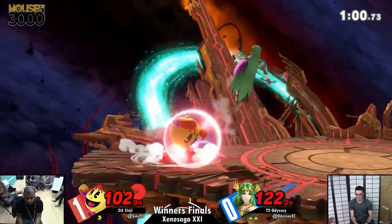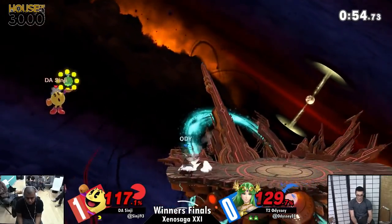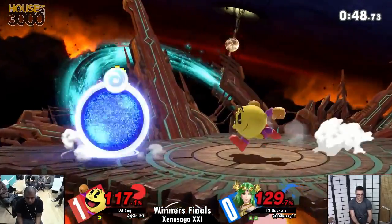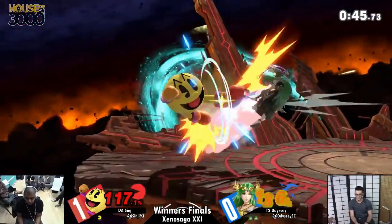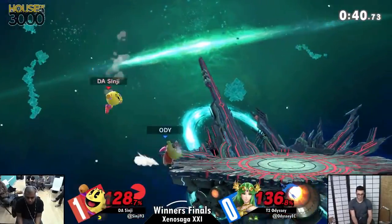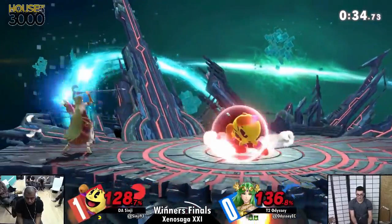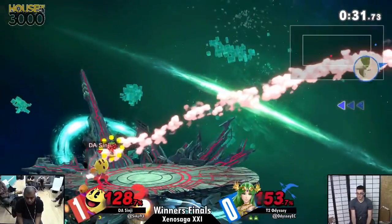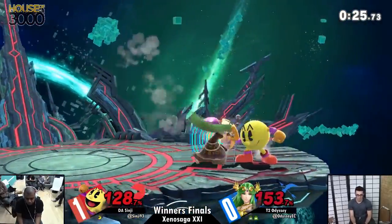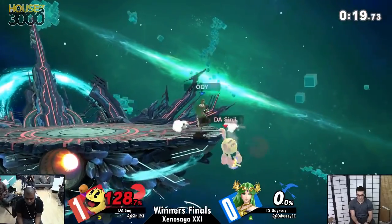Odyssey was safe in that situation, but maybe that'll leave an opening for Sinji another time. Odyssey feigned that he was going to attack Sinji while he's side-B-ing, then just dipped out — he said, I have the lead, I'm gonna relax. There's 50 seconds left on the clock. If I'm Sinji I've gotta figure out something quick to take the stock. This is looking like it's probably not gonna happen for Sinji, but if it does it'd be one of the most amazing comebacks I've ever seen. He's throwing out smashes now with less than 30 seconds.